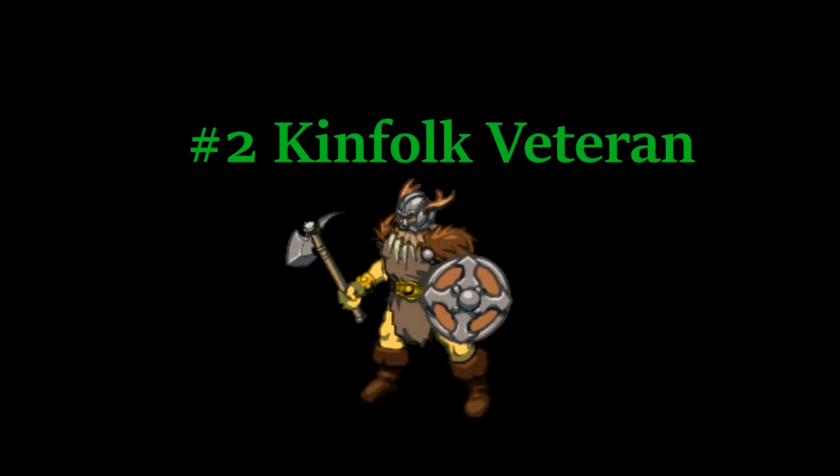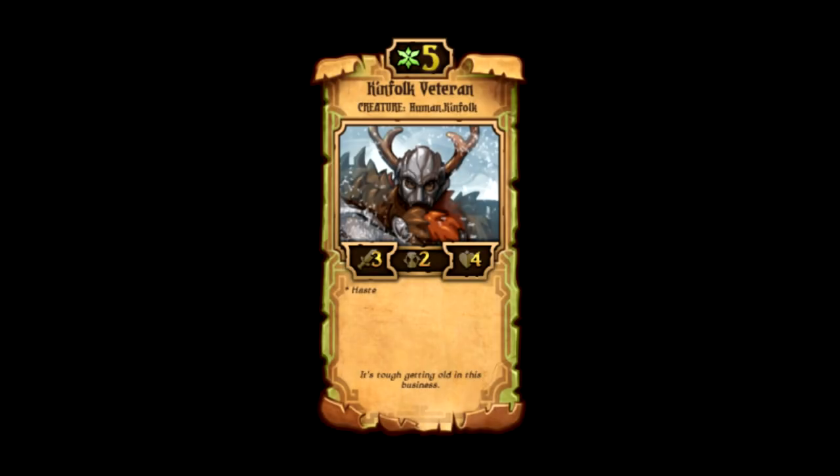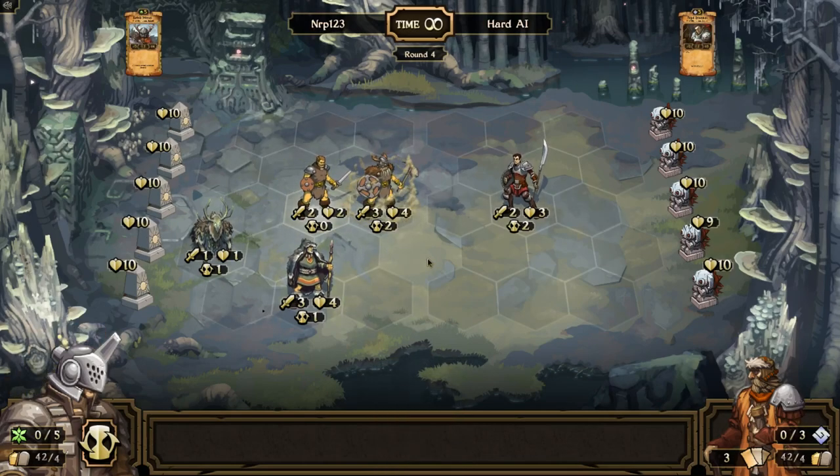Number 2. The Kinfolk Veteran is amazing. It is a scroll for 5 costs with 3 attack, 2 countdown, and 4 health, and similar to the Ragged Wolf, this is a Hasted creature, which means when it goes into the field it starts with 0 countdown and will attack right away. That is pretty amazing for a 3-attack creature. For just 5 resources you're basically putting 3 damage out, it acts as sort of a removal for anything open, able to hit 3 damage on your opponent. After the Haste you get to keep a 3/2/4 creature, which is a pretty beefy creature with good attack, attacking every other turn. This is an amazing creature — you get to kill one of your opponent's creatures usually, and then you keep this creature for yourself until it dies. That's why this guy comes in at number 2.